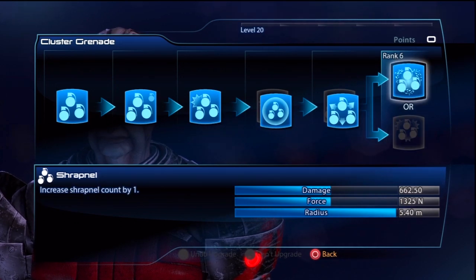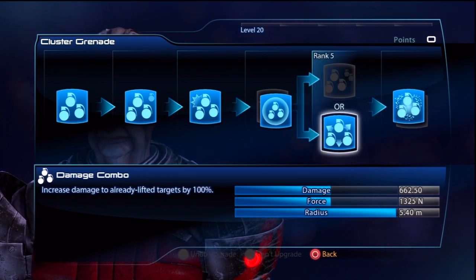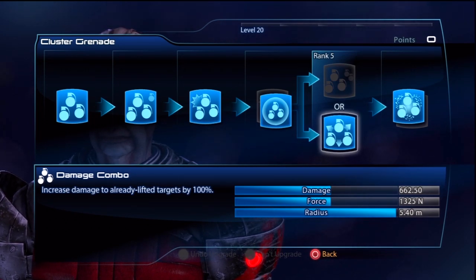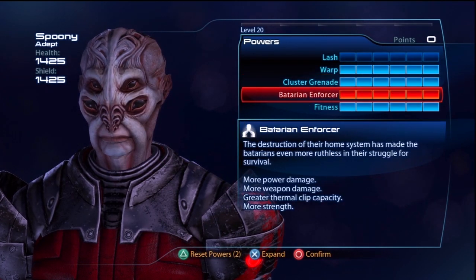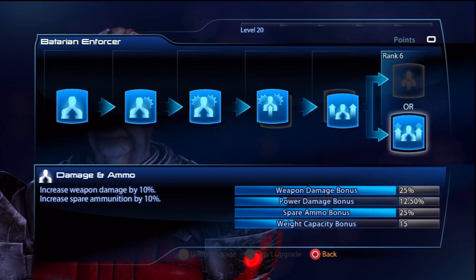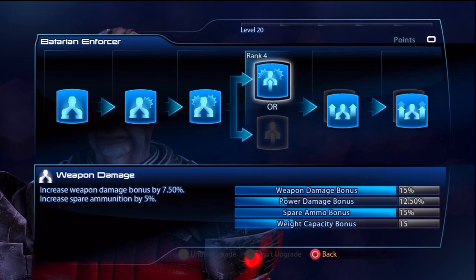I put maximum points into Cluster Grenades, putting points into Shrapnel over force and damage. I put points into Damage Combo over max grenades, because Damage Combo is incredibly powerful — if you set up an opponent with a biotic move and then hit them with a Cluster Grenade that has Damage Combo, you will be doing a lot of damage. Finally I put points into Radius over damage and force, because I want the Cluster Grenades affecting as many people as possible. The damage I will actually dish out will be from biotic explosions rather than the abilities themselves.